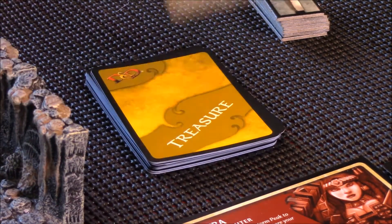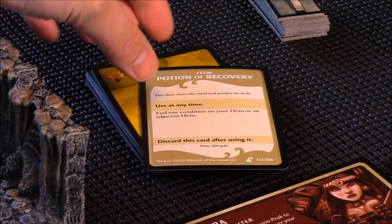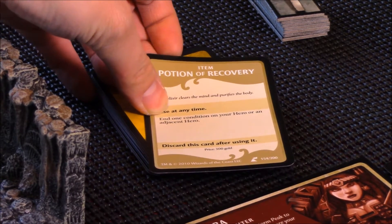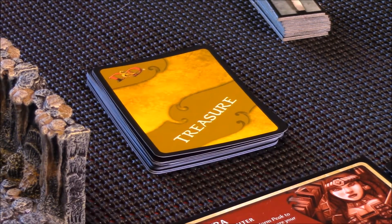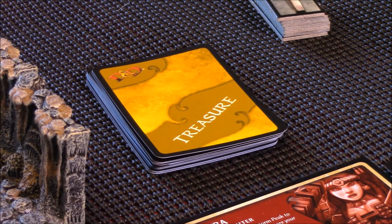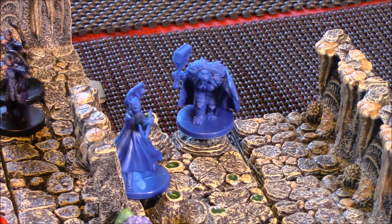Let's draw the treasure for defeating the monster, and we have a potion of recovery, which ends one condition on your hero or an adjacent hero at any time. I'll just put it with Quinn for now, and that ends the hero phase for Vistra.